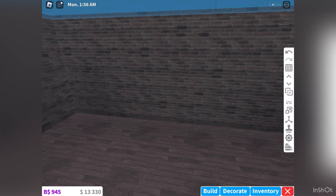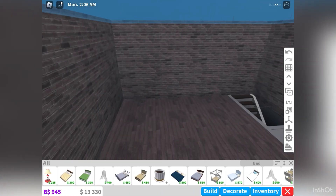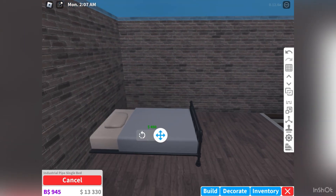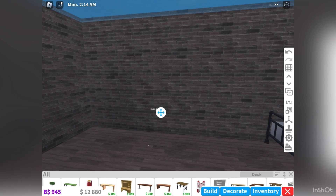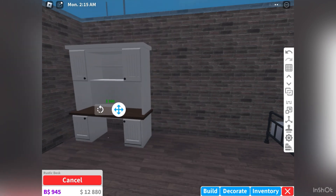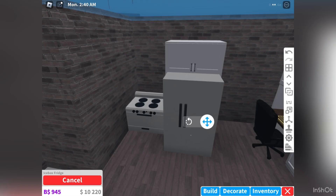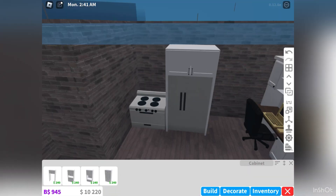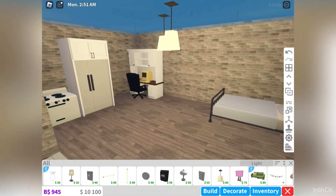For the purpose of this video I'm going to show you what you can and can't put on the second floor. Starting off with a bed, you can put whichever bed you would like on the second floor. You can also put a desk, a chair, and a computer on the second floor. You can place your kitchen items on the second floor and add lights onto the clear ceiling.